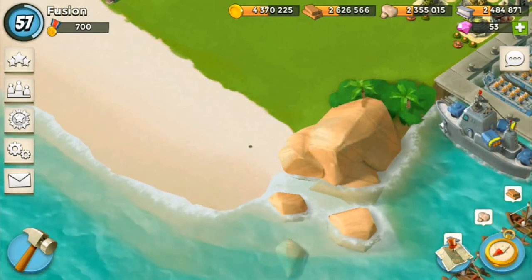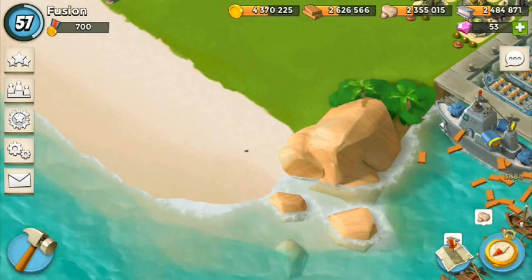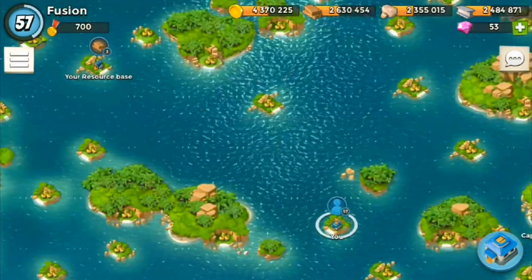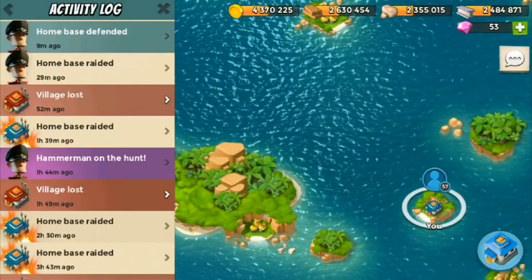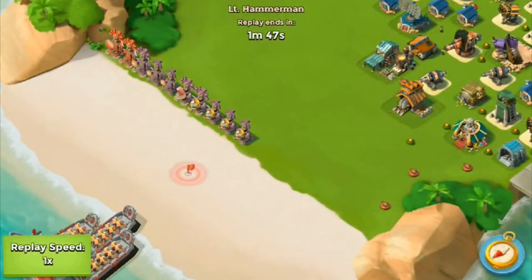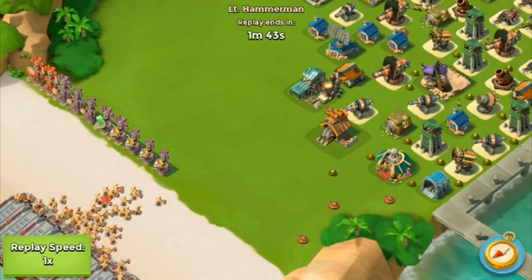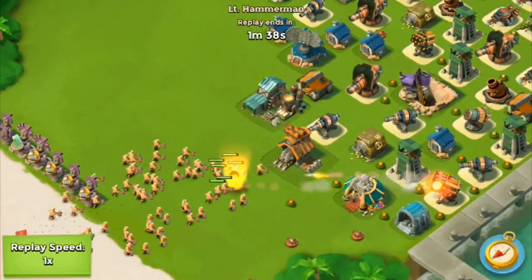Hey guys, welcome back to another Boom Beach video. In this episode we're going to be taking down Hammerman - defending against Hammerman. I already did all the attacks and made the base changes, it would have been a super long video if I didn't. He's on the hunt - that's the little icon that comes up - and it says our base was raided by Lieutenant Hammerman. He has a five percent damage boost, five percent health boost, and troop health boost. I think they're max level. He sends out three boats of different types of troops and you have to try to defend. This is my old base - I just wanted to see what I could handle and see how strong he is.